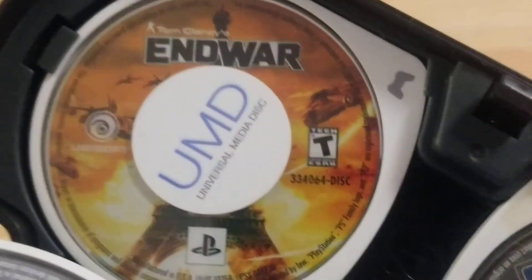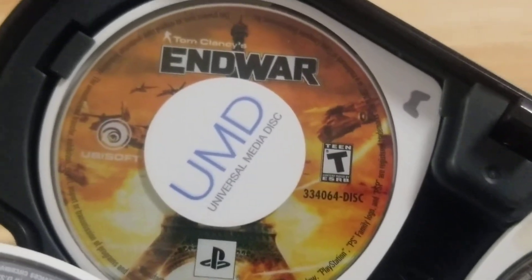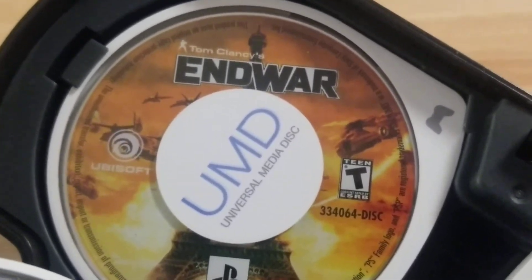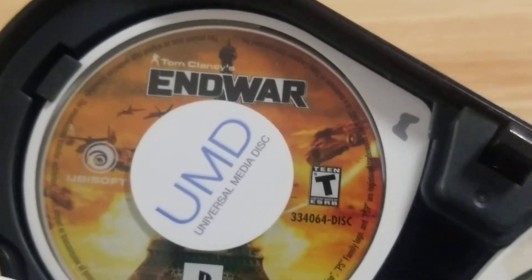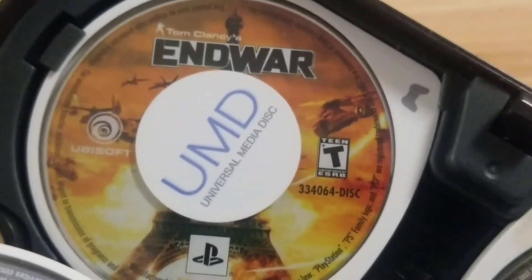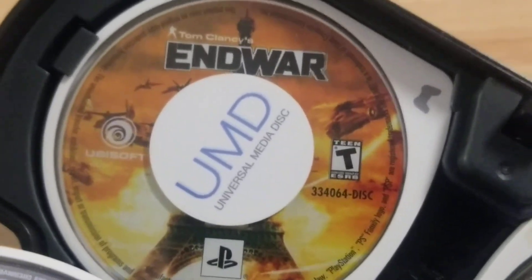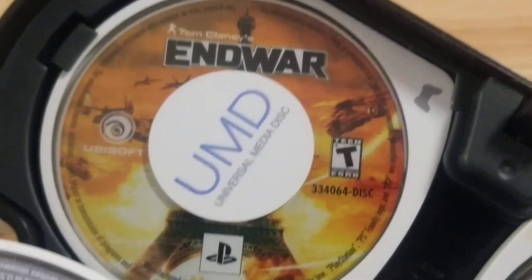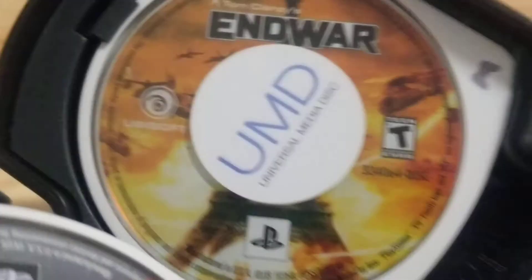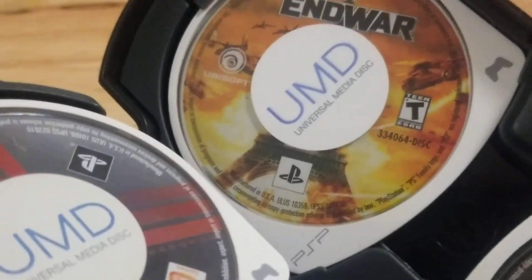Last up is Tom Clancy's End War. I have a lot of fun with this game because it's a great strategic warfare game that didn't cost me that much money, but I do have a lot of fun with. The backstory is there's basically World War III going on, and there are three factions: the European Union, the United States, and Russia. You have to beat one of them to convince them to join your side to destroy the other, and you get to choose who you are. I think you start as the Americans, but then after that you can do whatever. I was in the middle of a campaign as Russia the last time I played, which was years ago because I don't really play my PSP that often.